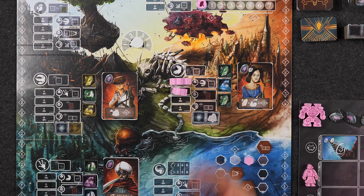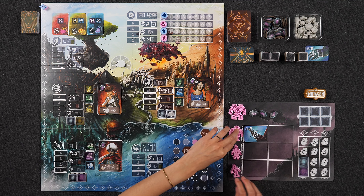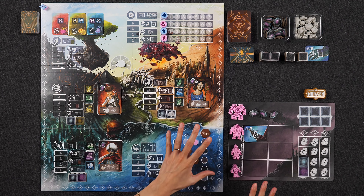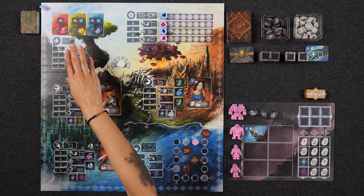Each player will have their own player board, which represents their airship. Players will also have a crew of four different workers: a robot, a thug, a spy, and an engineer. Over the course of the game, three out of the four of these workers will be able to mutate, customizing them as well as their actions.